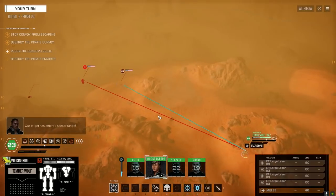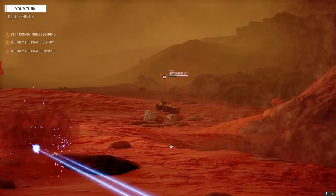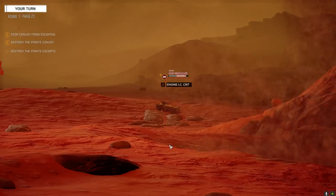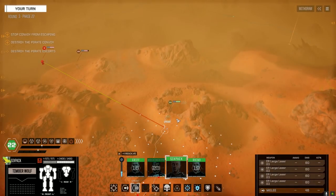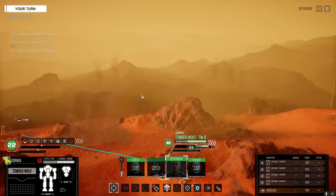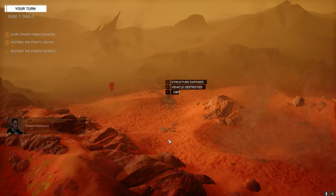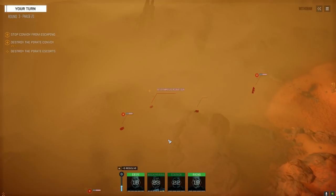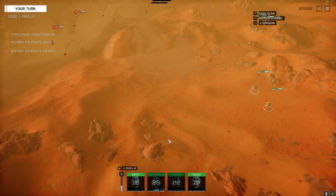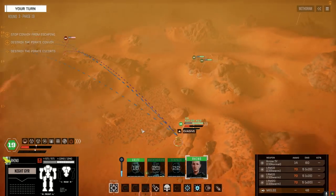We can see the heavy wheeled APC — not that much armor. Let's see if we can finish this vehicle. The difference between having the weapon mounts and not having weapon mounts is huge. The other mech has the command console, which I think we should probably be putting in the Rhino, but then we'll be losing all the indirect accuracy.